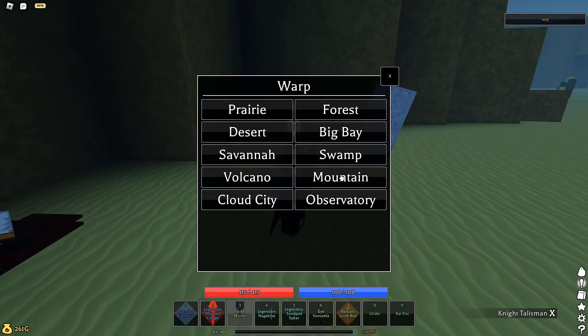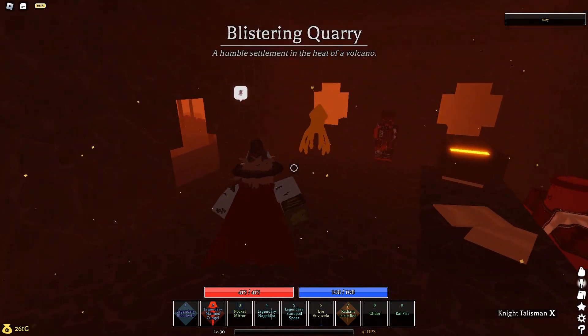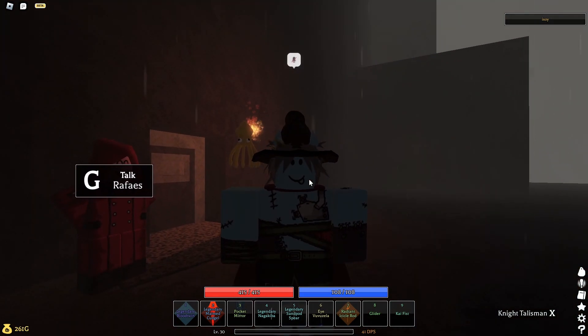Once you've killed Mr. Normal, you're going to want to make your way back to the place that we were just at. Once you're back at this guy, you're going to want to talk to him, and he's going to give you a dagger and tell you to go and kill someone.